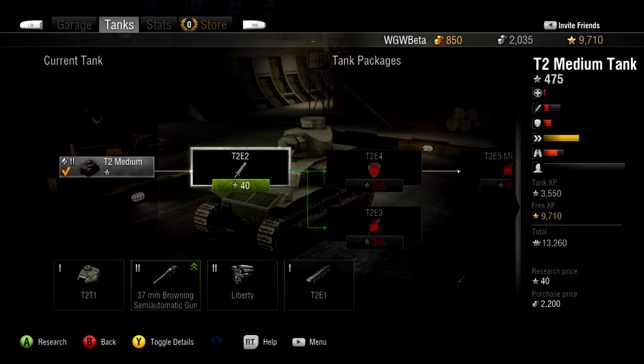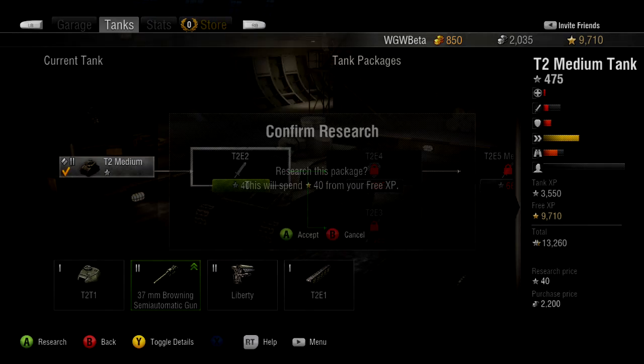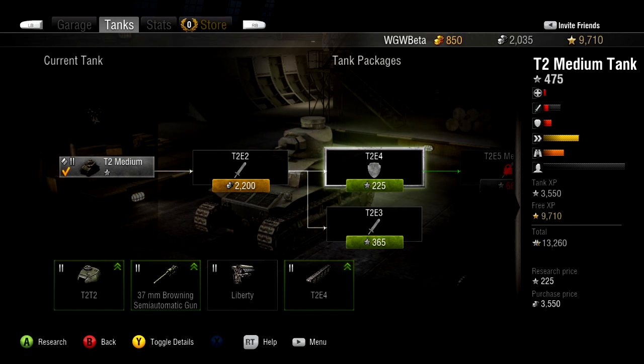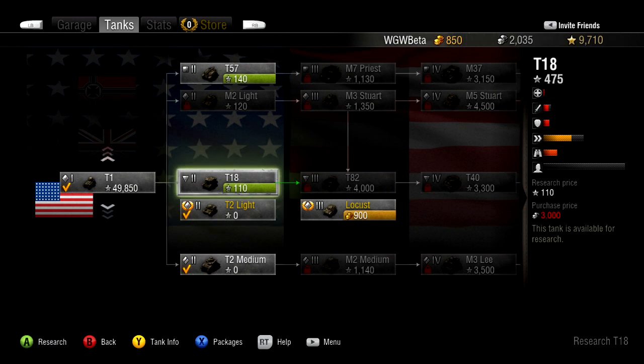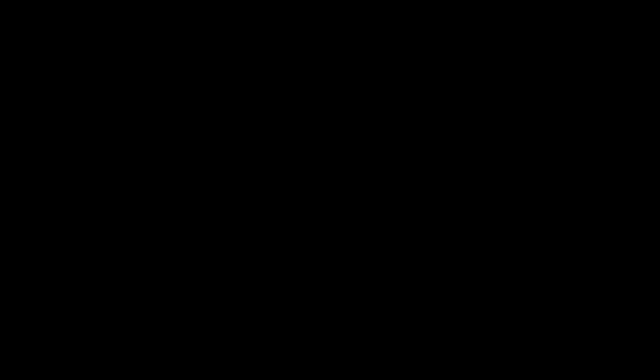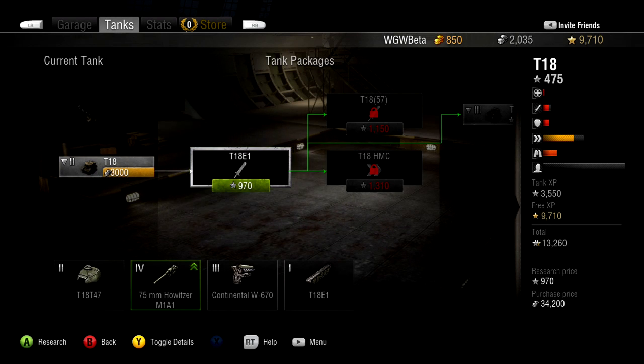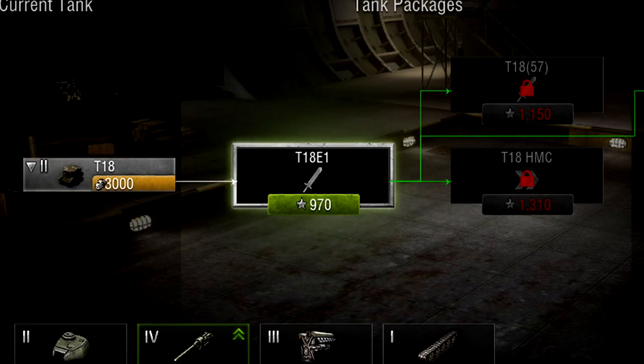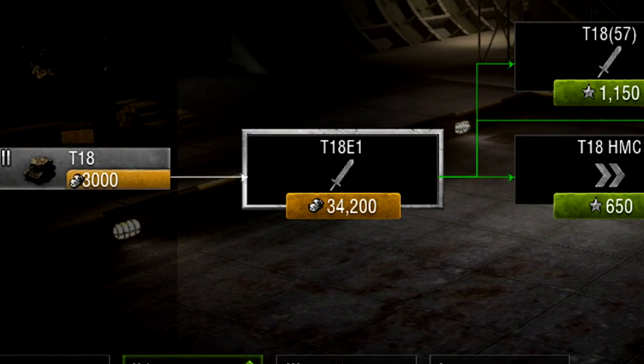Researching packages will require you to spend some experience. Researching a package will not only make the next package in the tree available for research, but it might also unlock new tanks in the tech tree. Once you have researched a package by spending the necessary experience, the package will then be unlocked and available for purchase. Just as researching a package costs experience, purchasing a package will cost you silver.